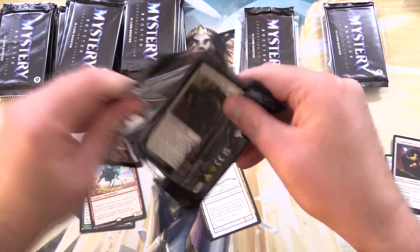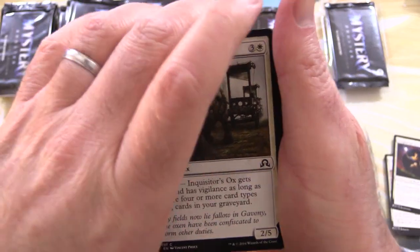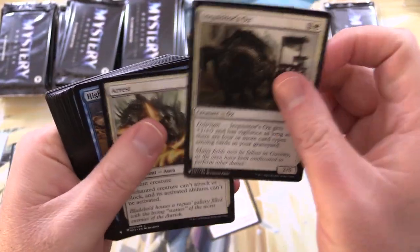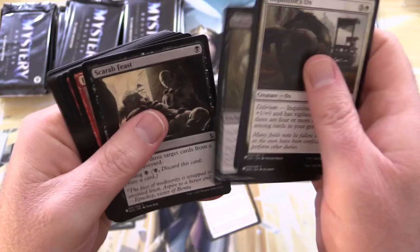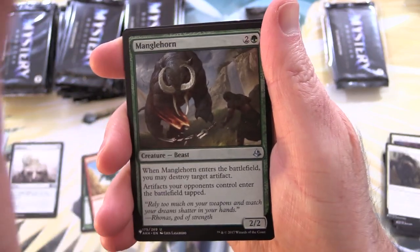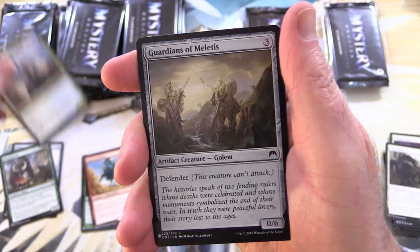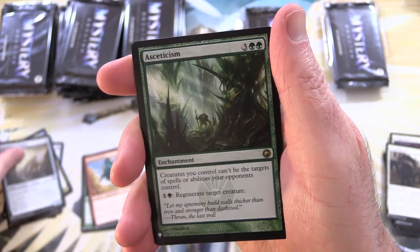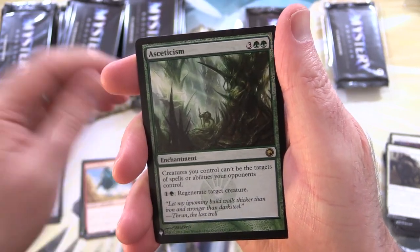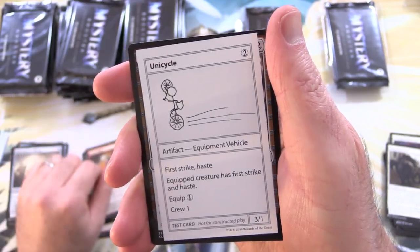On to the next one. Have you got stuck into any Mystery Boosters? These are actually pretty cool for drafting as well, so well worth picking up if you can get a box for a decent price. Next up we have Manglehorn, Raph Capuchin, Ship's Mage, Guardians of My Lettuce, and Asceticism for the rare, along with Urza's Rage and Unicycle.